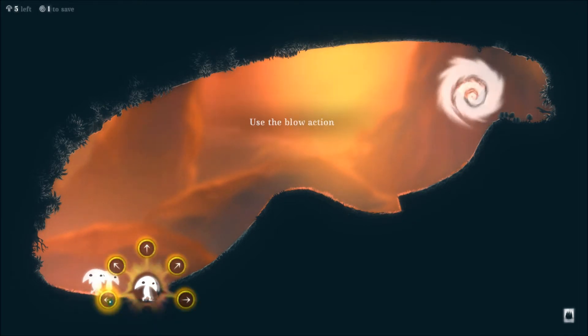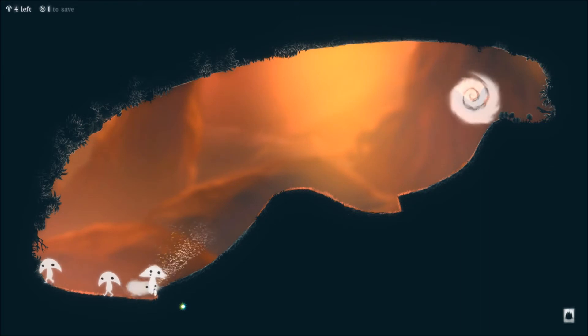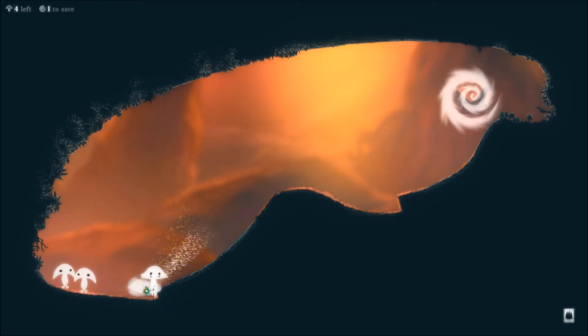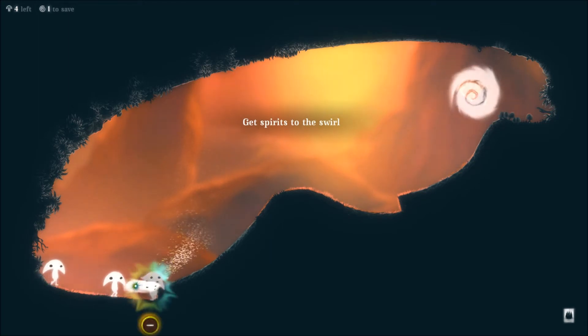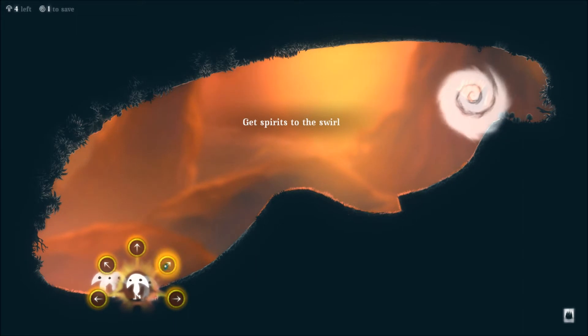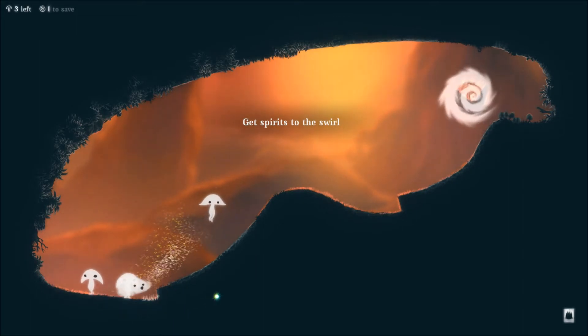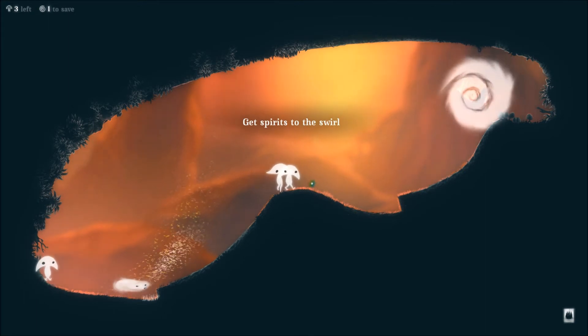The goal is to use the spirits of these leaves — thus killing them in the process, I assume — to click them and make various structures or abilities that enable you to get to where you want to go. For example, this is a cloud that can blow air this way. That clearly didn't work at all. Yeah, that was a bad idea. Let's blow our little spirits up there. They walk, they walk.